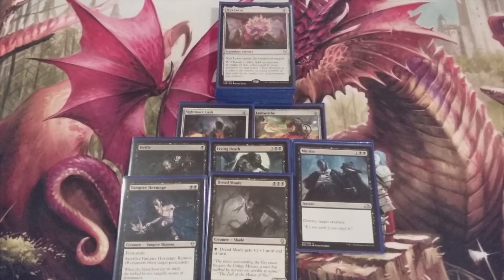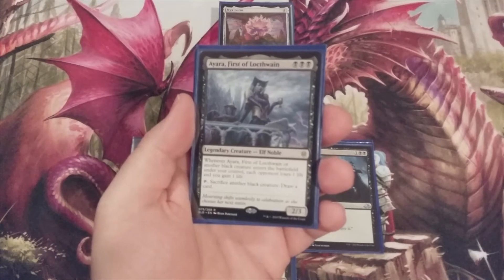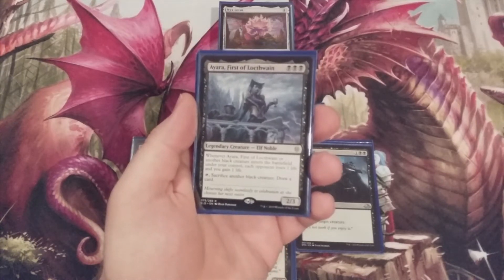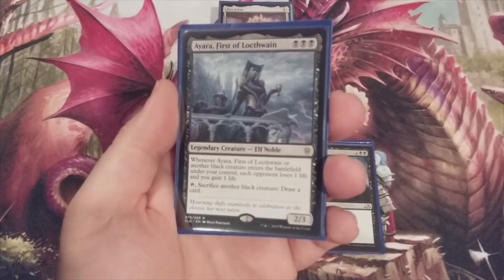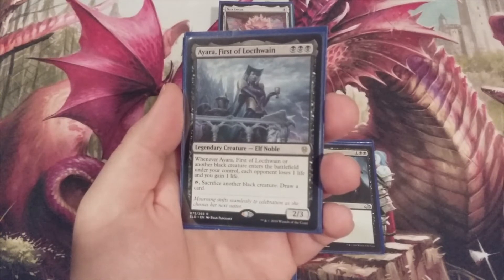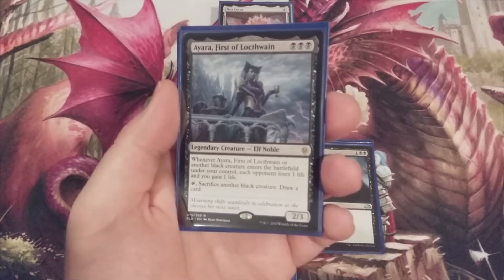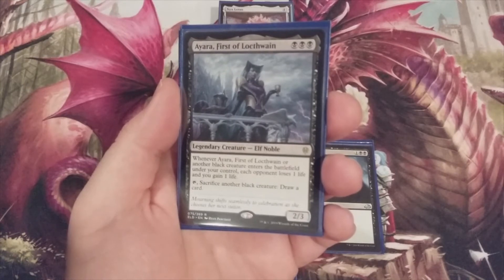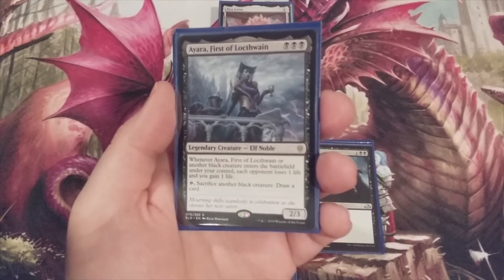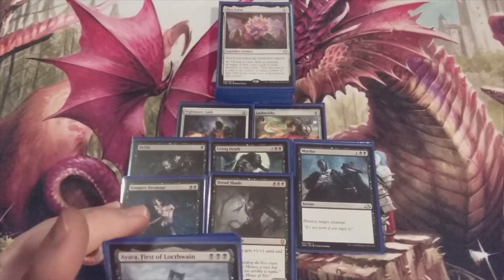Staying on theme with our black creature spells, we are going to have an entire playset — from Throne of Eldraine — of Ayara, First of Locthwain. She's a legendary Elf Noble, a 2/3. Whenever she or another black creature enters the battlefield under our control, each opponent loses one life and we gain one life. Plus, we can tap her to sacrifice another black creature to draw a card. So we have another sacrifice outlet to fill our graveyard for Living Death, and it acts as a draw ability and a life drain. Four copies of Ayara, First of Locthwain.